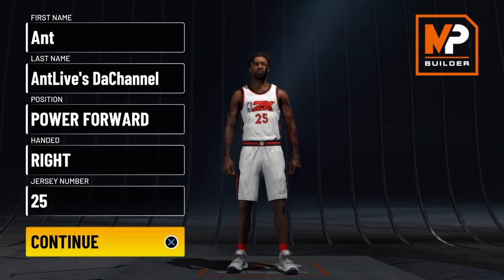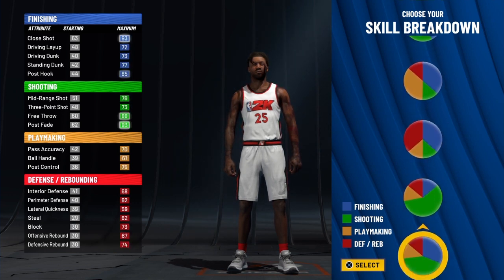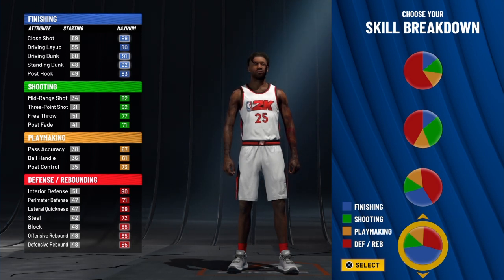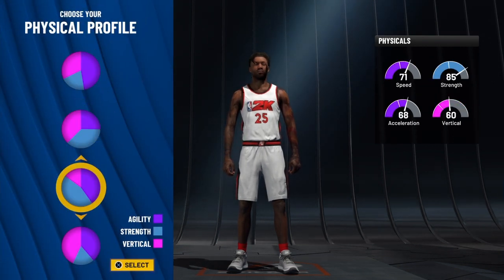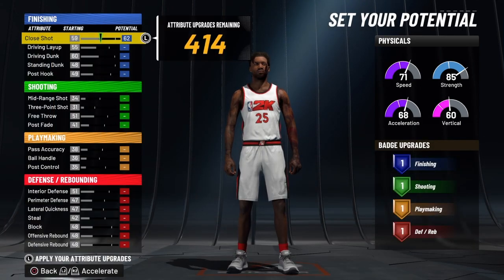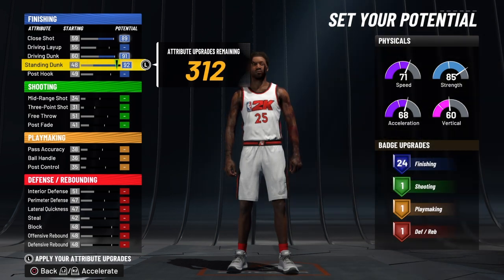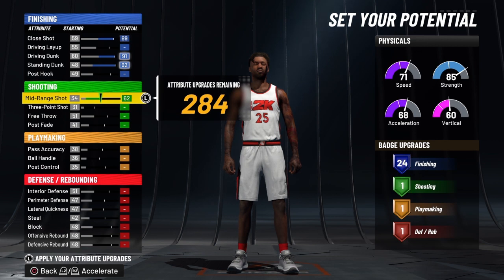Now we're going to get into this build — we'll come down to this pie chart, the three-fourths finishing and the two-thirds defensive pie chart. We're going to come to the third one because we want him to be strong and fast. We're going to go all the way up on his close shot, all the way up on his driving dunk, all the way up on his standing dunk — that gives him 24 finishing badges.